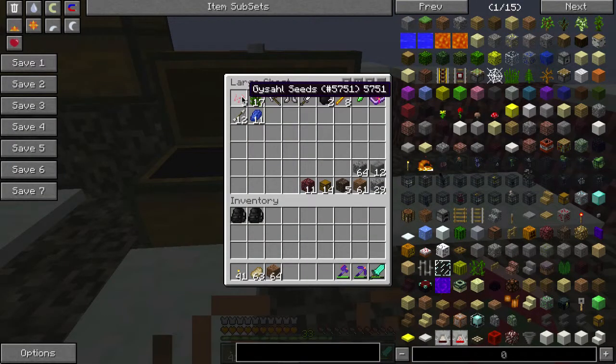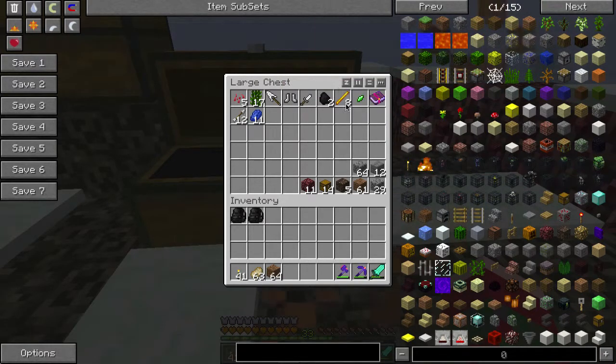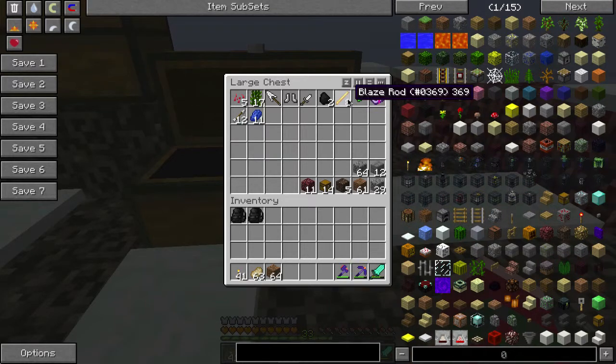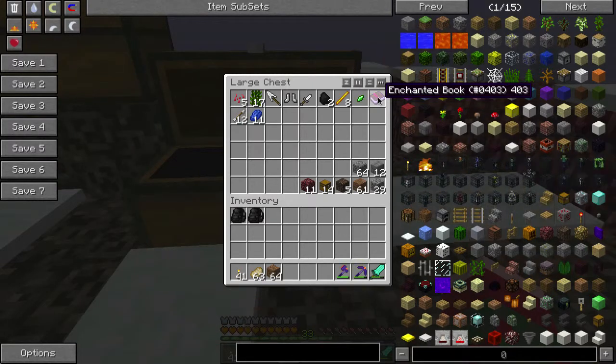We got some Geischl Seeds — not too bad. We got some iron weapons and tools, including an iron dagger. We got some blaze rods — very useful. Although surprisingly, there were no blazes down there — I was really surprised. I actually brought some fire protection potions in case I needed them, but didn't need them. I got an enchanted book here — but this is actually a glitch. If you happen to come across enchanted book 403, destroy it. It's not a real enchanted book — it's just a glitched book, so just get rid of it.